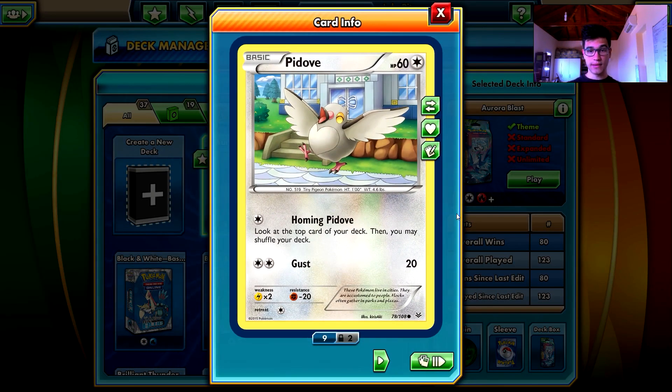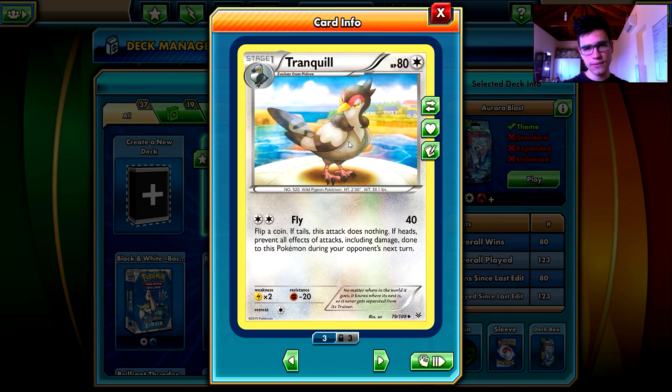We start off with Pidove, which is one of the worst cards in the deck, but not the worst. It lets you look at the top card of your deck, then you may shuffle your deck - this may be useful when you want to search for an energy or basically control the top of your deck. It evolves to Tranquil, which is getting even worse - you have the ability to deal 40 damage, flip a coin, if tails the attack does nothing, and if heads you deal 40 damage and prevent all attacks and abilities from your opponent to your Tranquil.